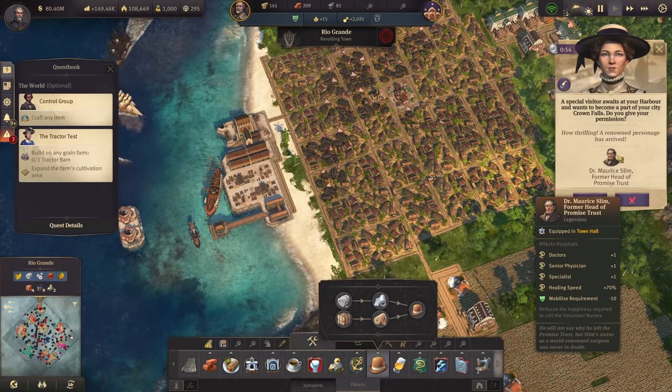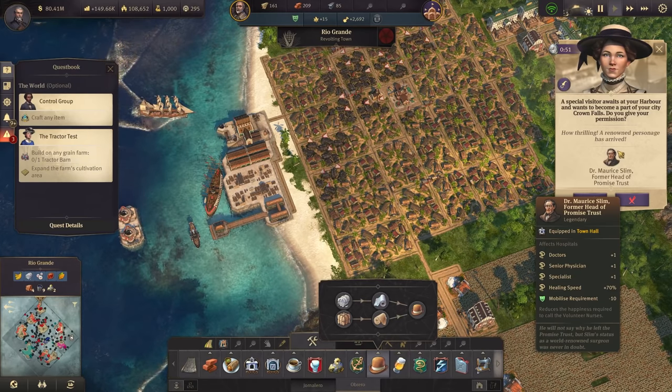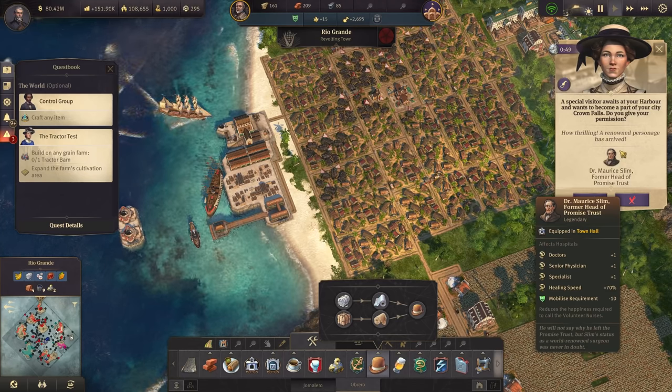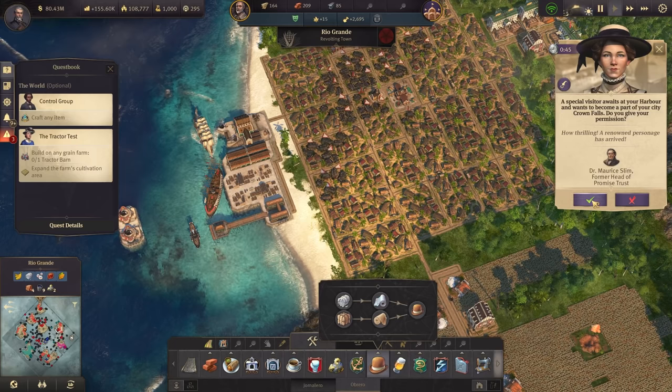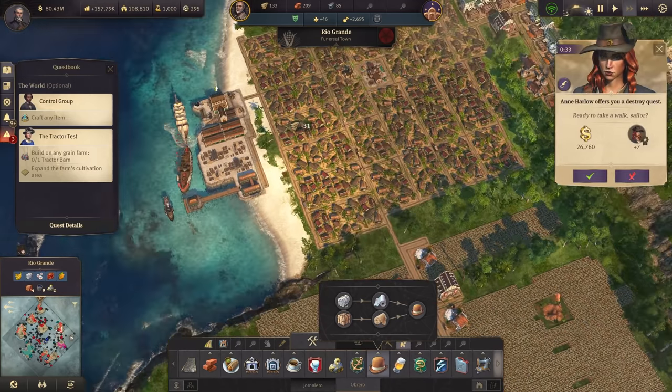Level 3 warehouses in the New World - really nice looking buildings overall. And the cotton is coming in. Also a legendary item: Dr. Morris Slim - I don't think I've had him yet. He gives plus one doctor in every hospital and increases healing speed by 70 percent - pretty good. Let's accept him of course.